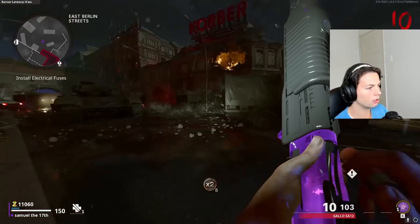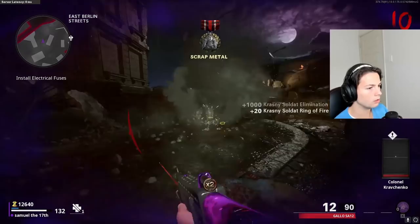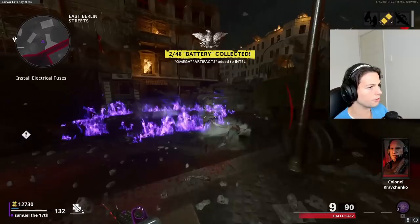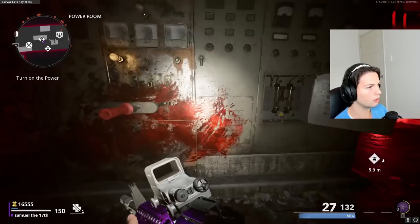What is this area? Okay, we got a boss - I think... yeah, Panzer. We took him out pretty quickly. We got this thing - this might be for the wonder weapon, I'm guessing. And that's the power.